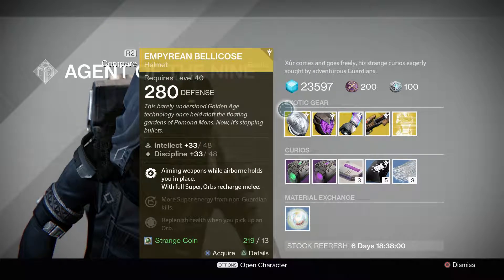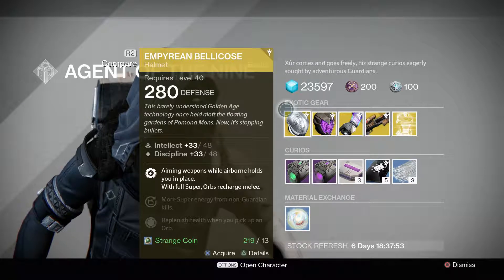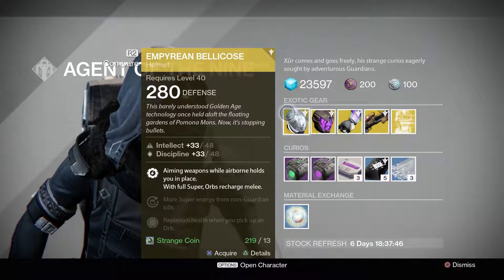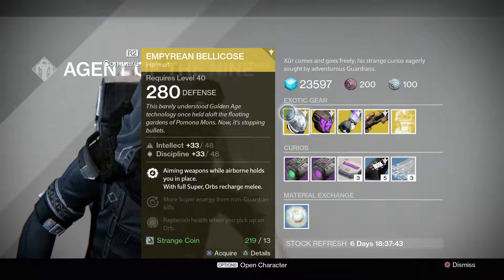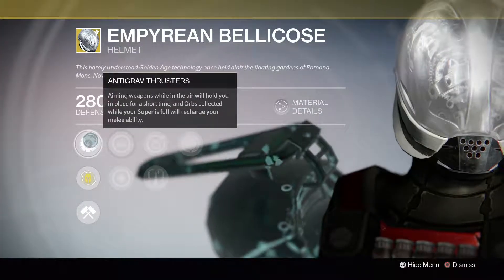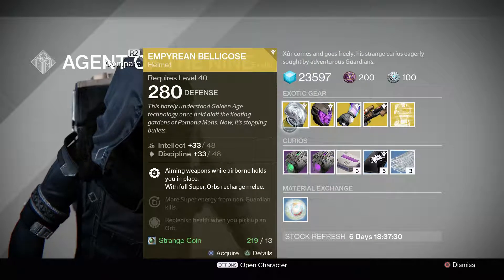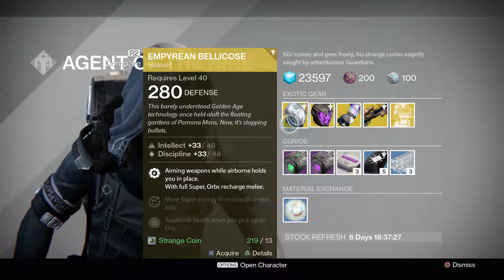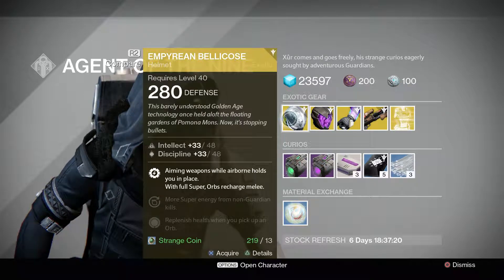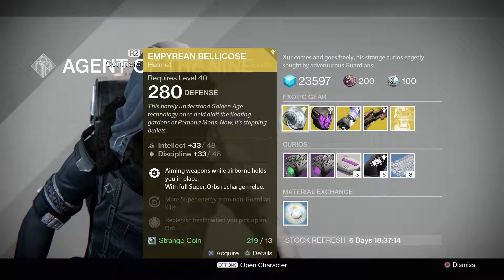Right off the bat, he has the Empyrean Bellicose, which is a helmet that allows you to aim weapons while airborne. It kind of holds you in place, kind of like the Warlock's float. With a full super, it recharges your melee faster — about twice as fast. It's got intellect and discipline. The intellect and discipline rolls seem a little bit above average, getting up to around 67 or 68. The lowest starts at 33.